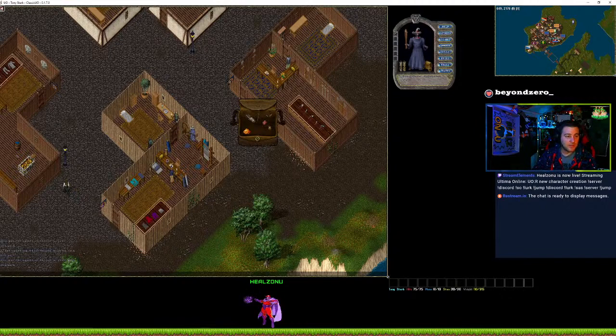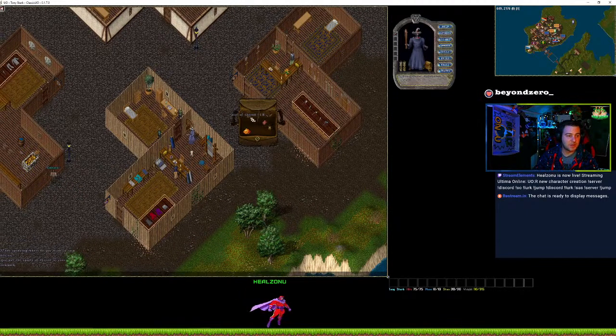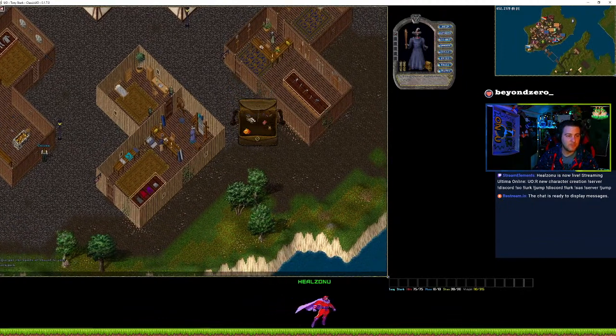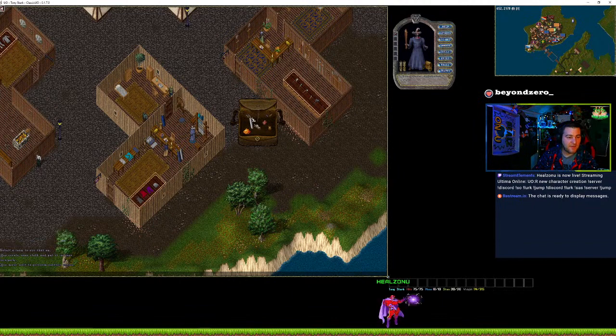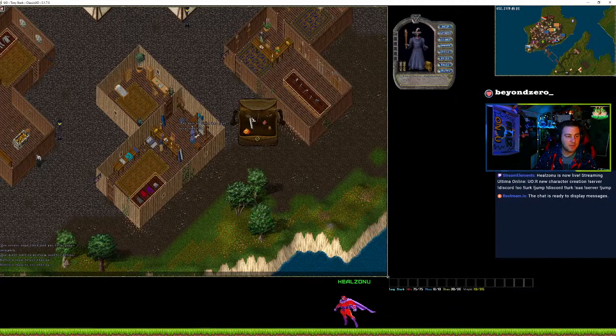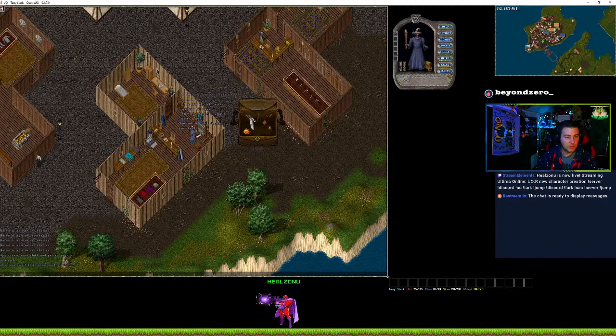We've got the spools of thread. Then once you have the spools of thread, what you want to do is come over to the loom, double-click them and use them on the loom. Every five spools of thread will make a bolt of cloth. In our case there was one already on the loom, so that helped us out.